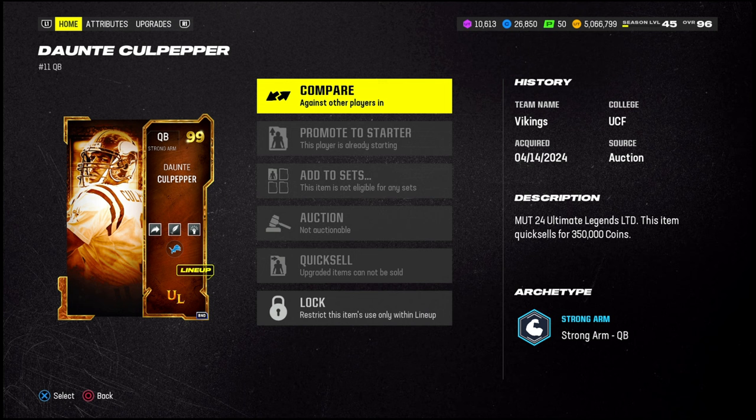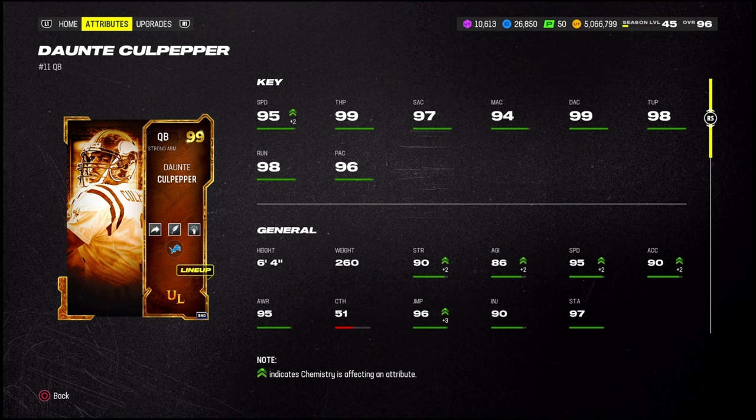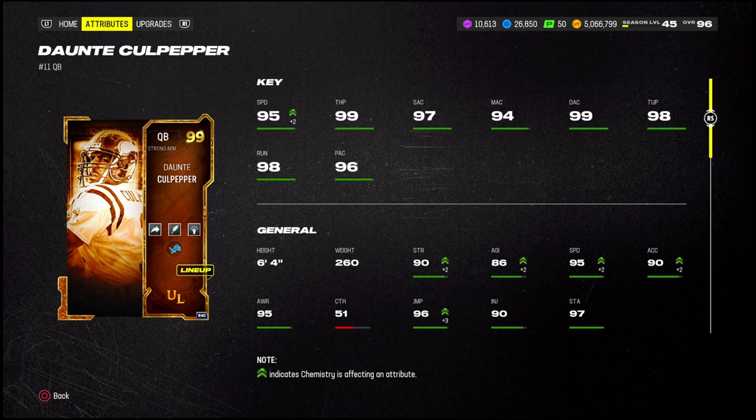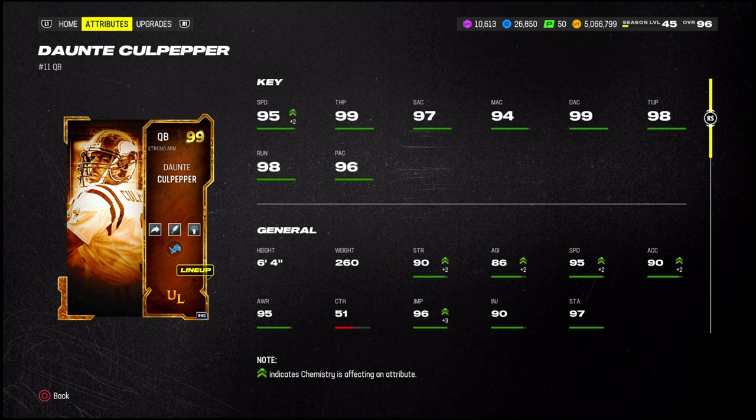Going straight to Dante's stats — he has way more speed than Stafford. Stafford I believe had 86 even with the Sugar Earth strat, so now we have Dante with 95. Although Dante costs 1.38 million, it's cool. It's a 99 throw power stock, which is really nice to see. 97 short accuracy, 94 medium and deep accuracy — so good accuracy across the board.